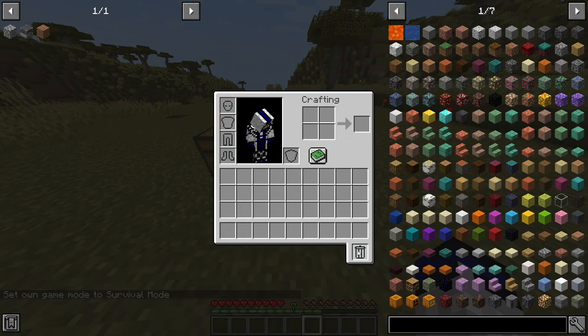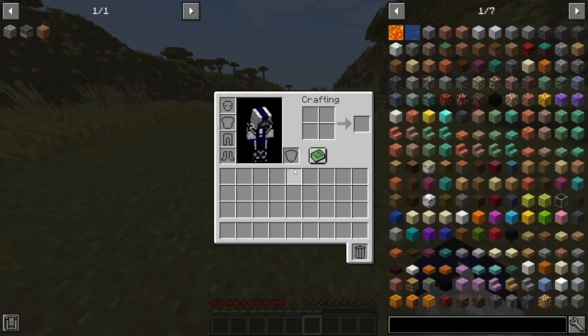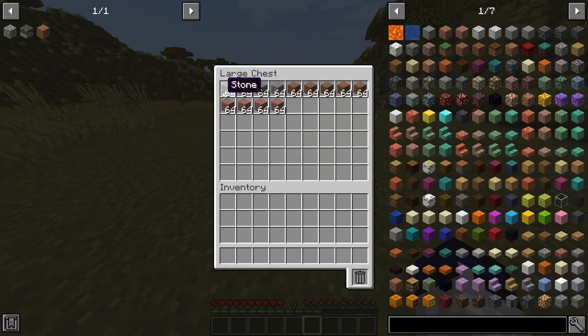Alright guys, this is a very, very, very complex mod. So let's go ahead and show you guys how this mod works. Basically, as you can see, all it does is add a slot. Yeah, that's pretty much it — it just adds a slot where you can pretty much just throw items in there.